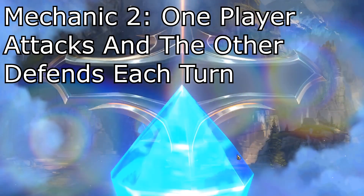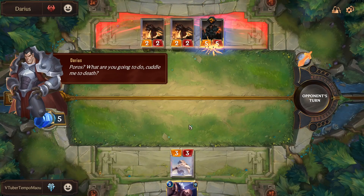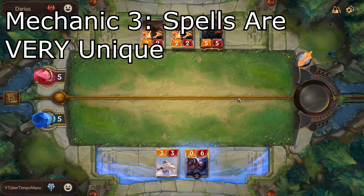The second mechanic I want to talk about is attack order. Only one player is able to attack during each turn while the other one is on defense. What's cool about Legends of Runeterra is that, much like in Magic the Gathering, the defender is able to determine block targets during combat, which makes the game innately defense favored. What really shakes things up, though, is the spells in the game, which is the third and final mechanic I want to briefly cover. Spells have four speeds: slow, fast, focus, and burst.